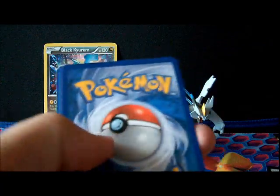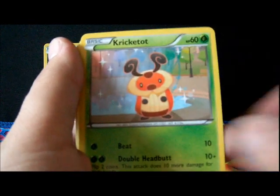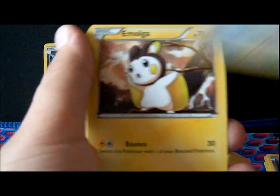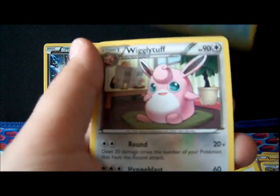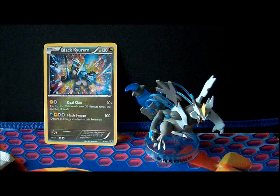Didn't pull me too far, and I don't particularly need one but it would be awesome to pull. We got Darumaka, Vanillite, Cricketot, Ralts, Meowth, Emolga, Skitty, Bridge — not bad — Starmie, and a Wigglytuff. So far, poop pulls. Can we redeem ourselves with the Boundaries Crossed and Plasma Storm?